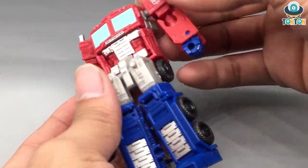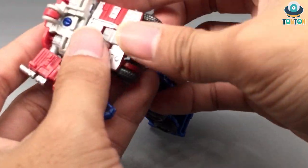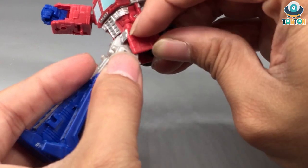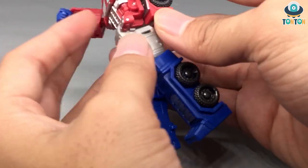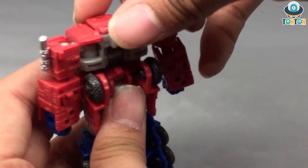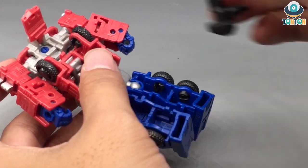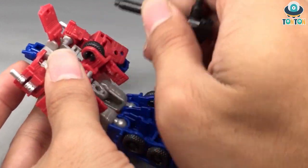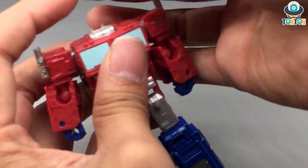Rotate the chest, then start bringing the legs down. Bring the whole hip section down and lock the waist in. For the head, open out the panel — this is quite tricky. I normally use the gun to push it from below. Then flip up the head; it can fall off from time to time.